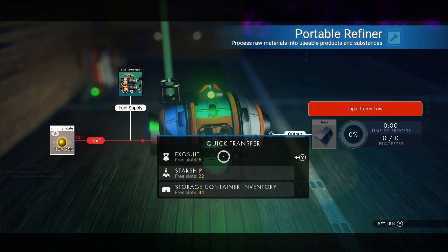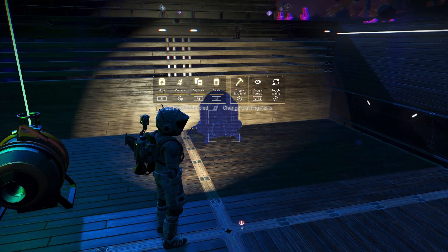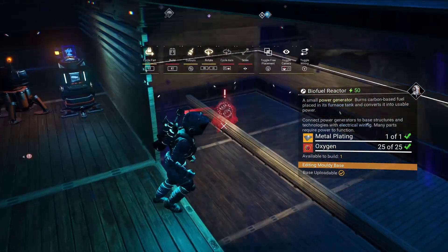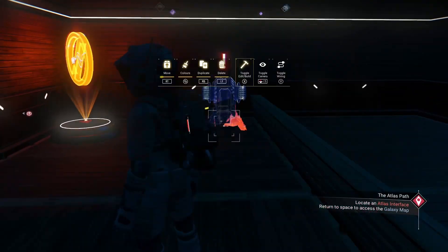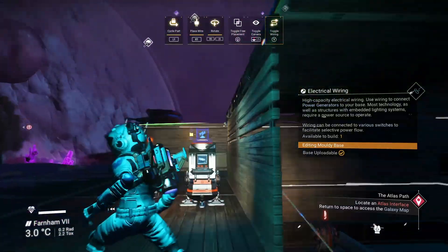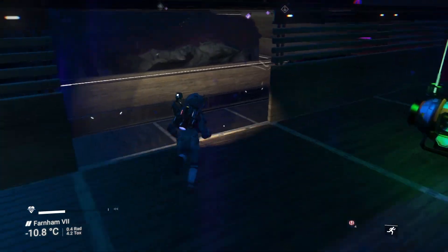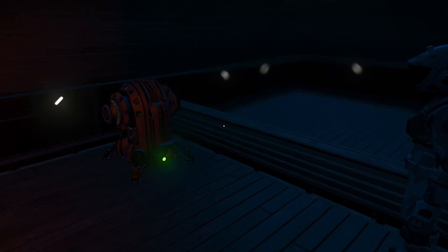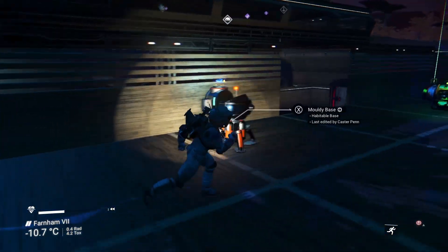The portable refiner should have some more glass — there you go. Let's move this about. I'm going to put you down here as well — you probably won't stay there forever but that's where you're going for now. There is the teleporter — boom, plug it in. Apparently it's got no fuel now, so recharge it with condensed carbon. There you go. Now that should be okay — the portal's now working, great.